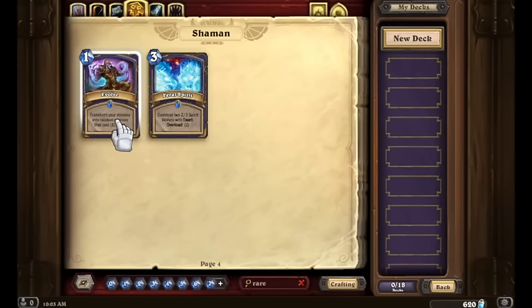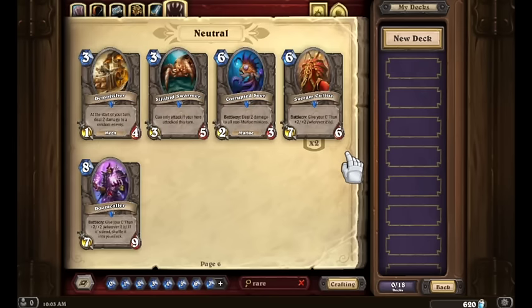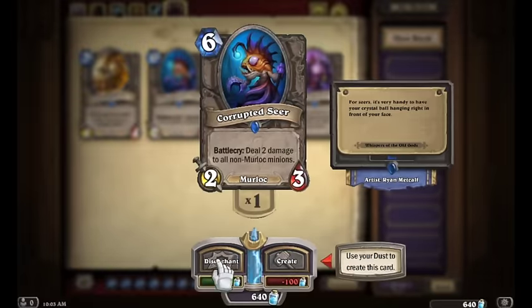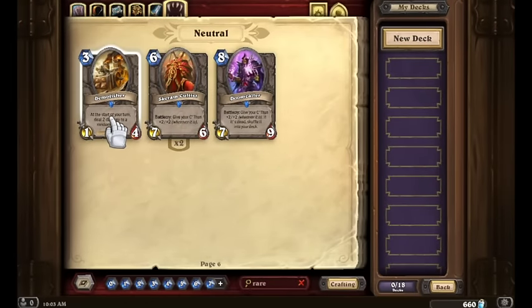For Shaman, Evolve is worth keeping because we have two copies of Nerubian Prophet already — so making a fun Evolve Shaman deck might be something we look into later. We're going to hold on to the Evolve and Feral Spirit for the Shaman cards. For Warrior, Bloodsail Cultist and Frothing Berserker we're keeping. For neutrals: Silithid Swarmer is going away, Corrupted Seer is going away — too situational, too tough to fit into a deck. Demolisher is a fine 3-drop to keep for now. Scarum Cultist and Doomcaller are nice for our C'Thun decks, so we'll hold on to them for now.